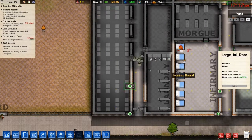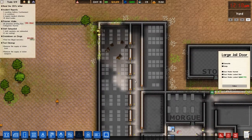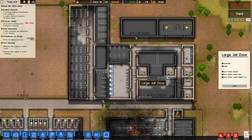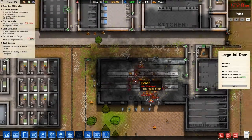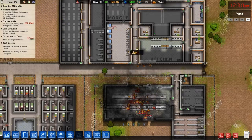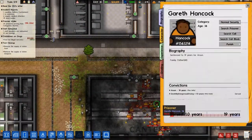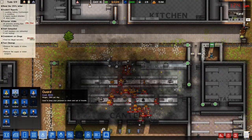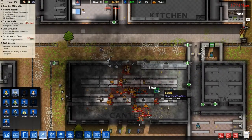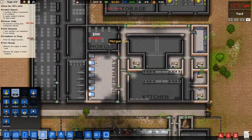We're going to lock that door open. Medical staff — can y'all come do some stuff? There's a guard here — oh, you're dead. Let's hire a couple more guards. They can start maybe clearing out the dead guards. At least we got a morgue now.